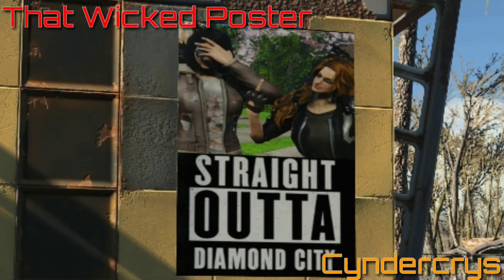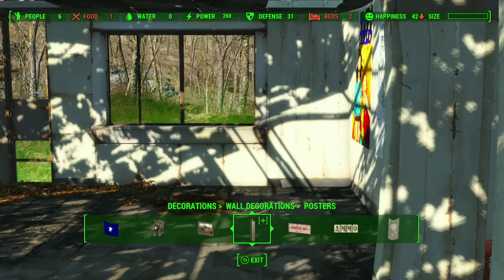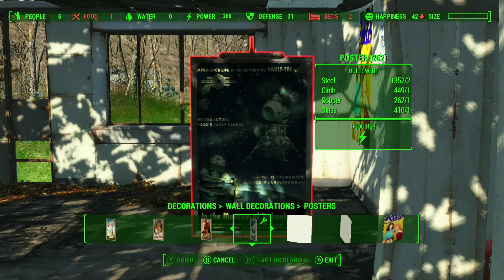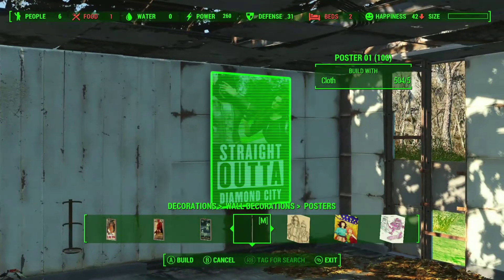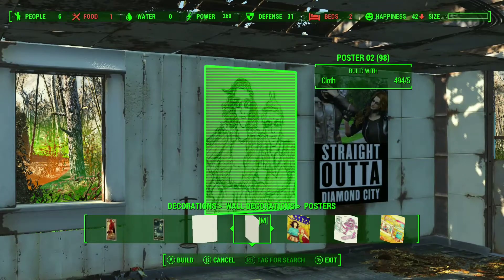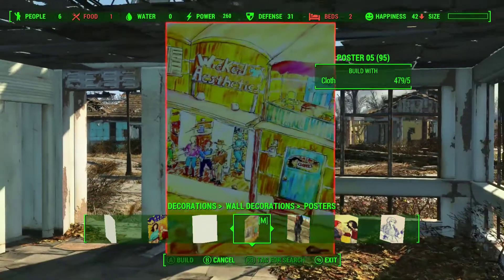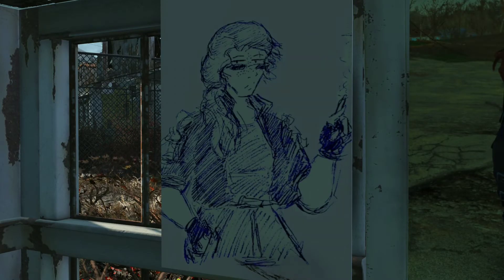Finally we come to Wicked Poster, our decor mod for the video. This adds 10 new posters to the game found in the wall decorations and posters section. You'll have to skip all the way to the end to find them, but you'll know when you come across the 'Straight Outta Diamond City' poster that you're there. These look pretty cool and are all themed around the mod author's characters Jean Dandridge and Rene Jones. There's even a cat skateboarding with a funky-looking deathclaw, and another one with one of the characters just smoking a cigarette and not giving a flying fuck about something.